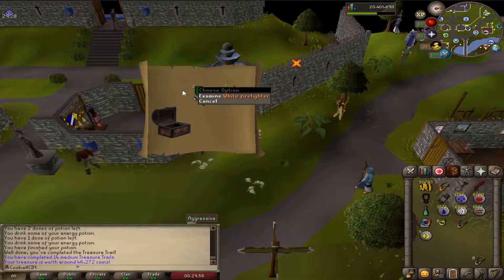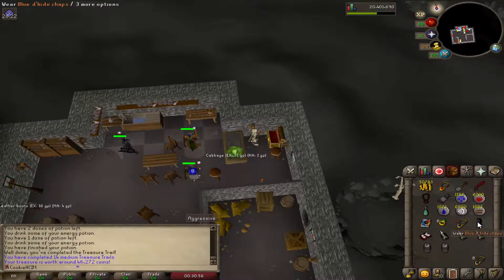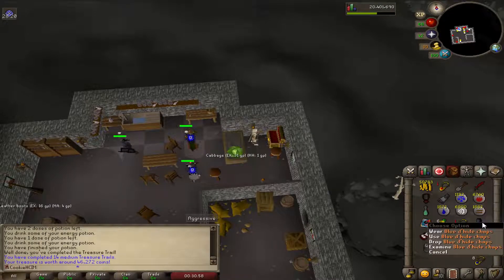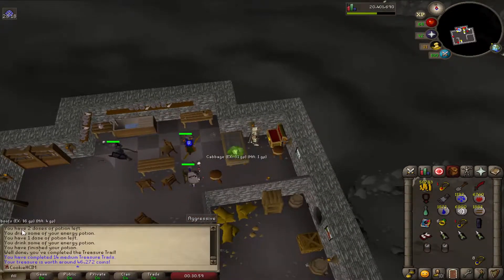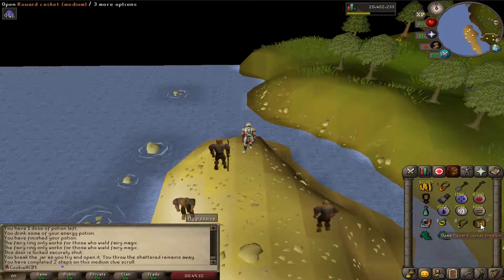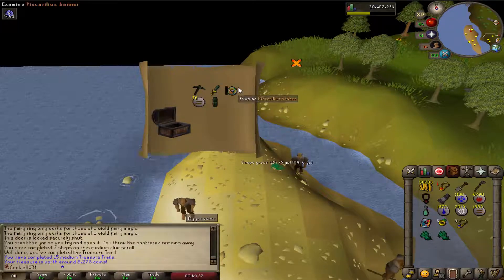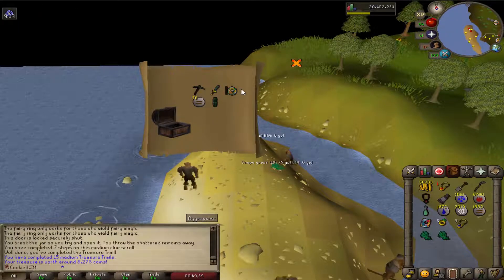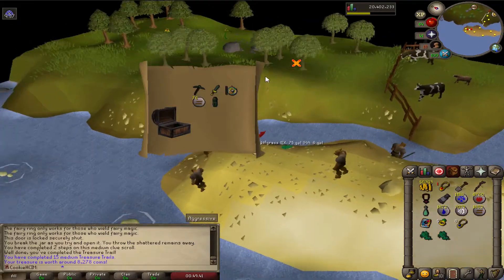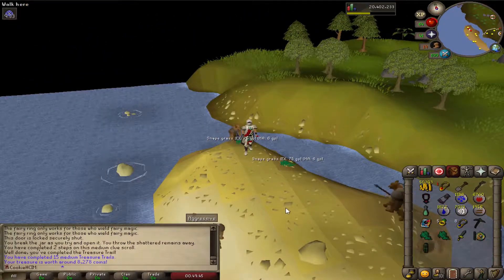Green D'hide — it's not Ranger Boots I know, but I haven't got any of this stuff so that's just really cool. Just got some blue D'hide chaps, so that's an upgrade for our range. Back with another casket. We've dropped two clue scrolls so far. We've got a lot of green and the banner is a nice one. Let's equip that — that looks pretty cool.